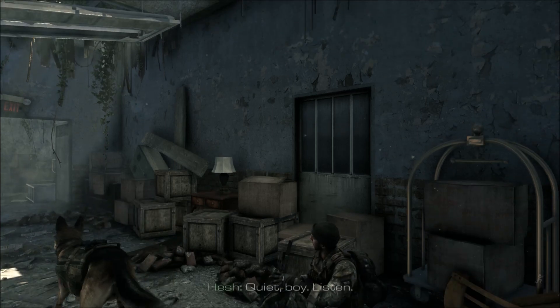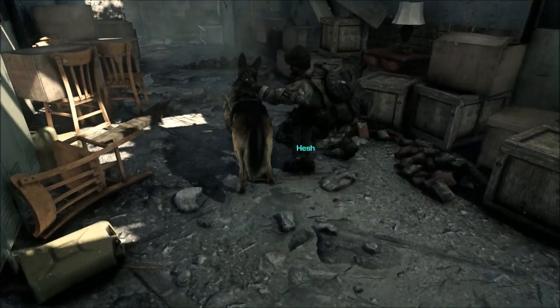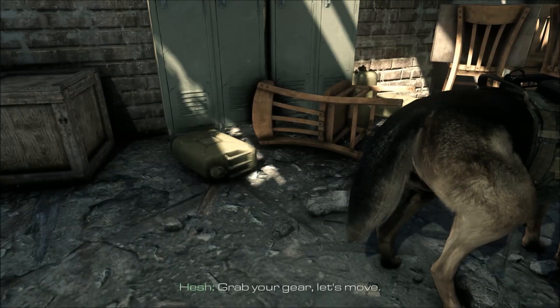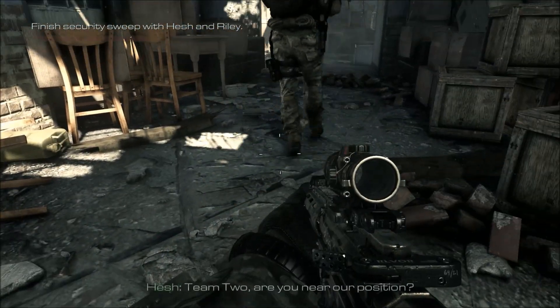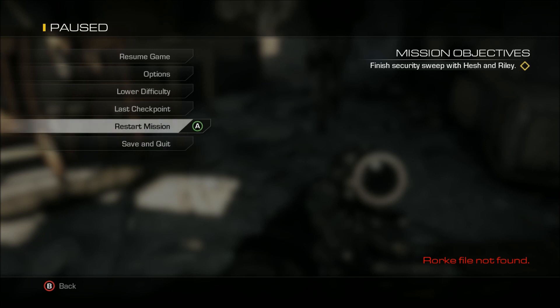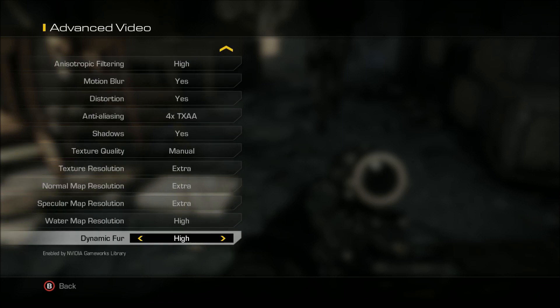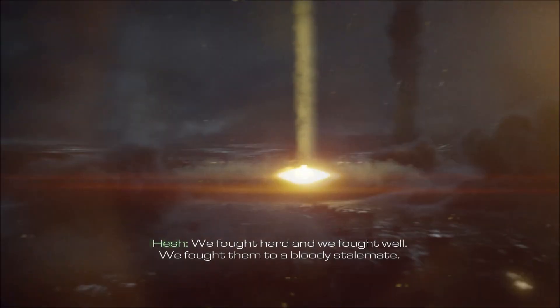Yesterday, Call of Duty Ghosts for PC received an update, and with this update it brought over the new NVIDIA PhysX Apex Fur Simulation. What it does is it makes Riley's fur look kind of realistic — or I should say more realistic than what it's been looking like. This is the first of many games NVIDIA plans on updating with this Apex simulation.